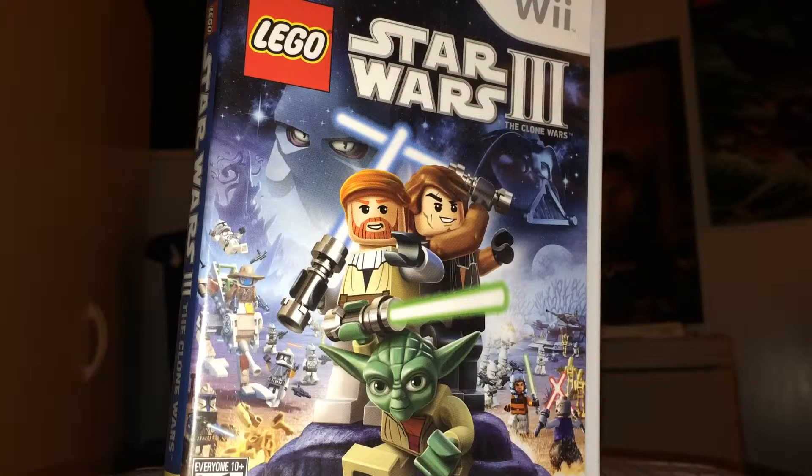You get new abilities for the minifigures. Jedi get more accuracy — you can throw your Jedi lightsaber with this circle thing that looks sort of like they're using the Force, almost.